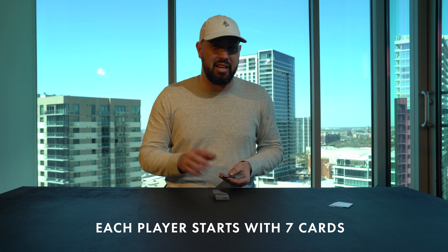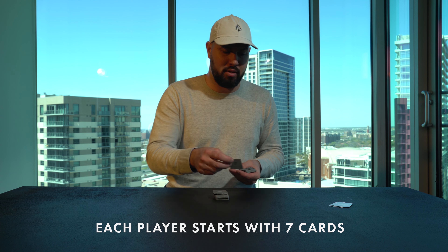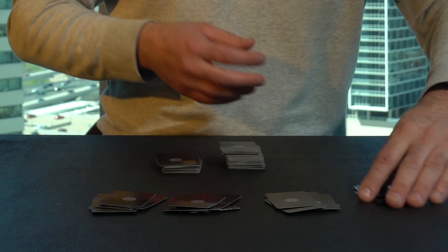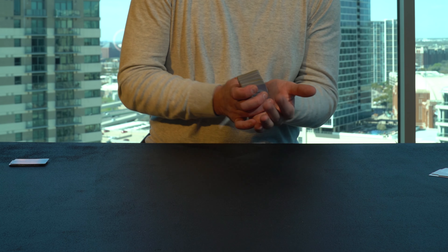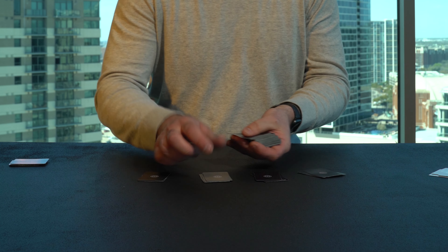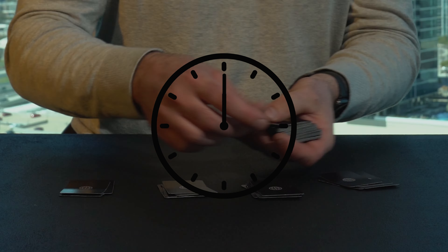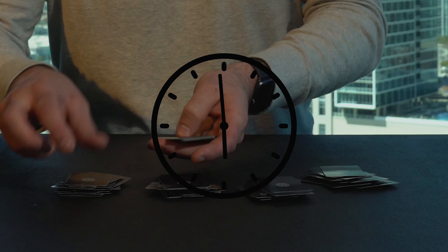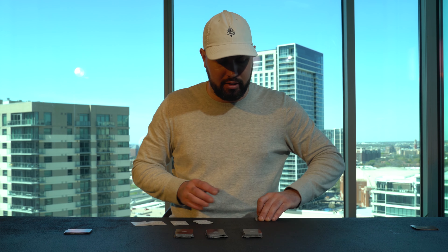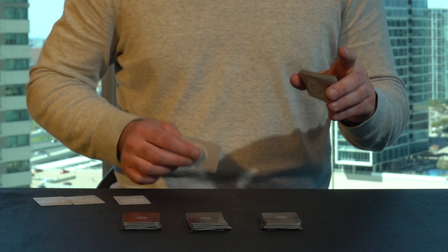Before we do anything else, we're going to give each player their cards — seven cards each. We're playing with four players this game. Now to set the rest of the cards up, we're going to take these cards and divide them into four equal decks. They don't have to be equal, but you just need to use all the cards. So now we have the entire deck split into four equal decks-ish. Then we're going to take these four time cards and place them at the bottom of each of these four decks.